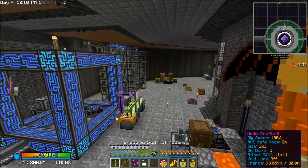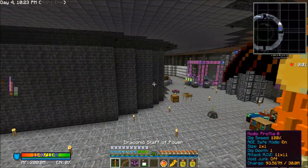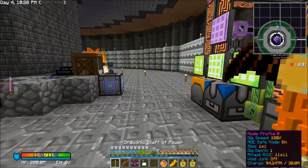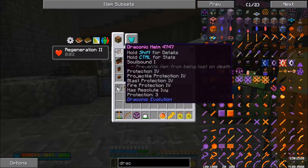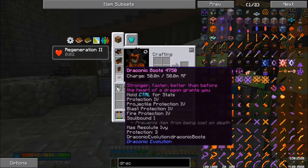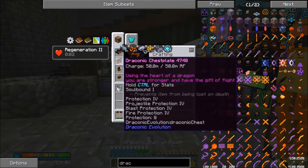I'm going to quickly go over what all I've got prepped for the fight, and we're going to make one additional thing that's really going to come in handy. I do suggest anytime you go fight the Chaos Dragon to take a few of these with you. First off, we've got the full Draconic set with Soulbound Protection 4, Projectile Protection 4, Blast Protection 4, and Fire Protection 4 on all pieces.